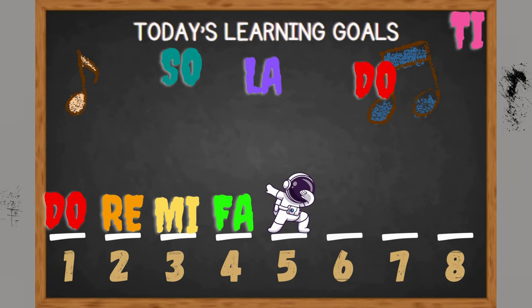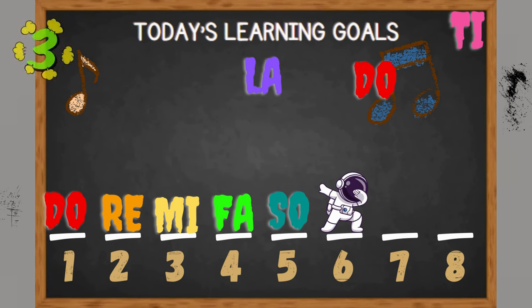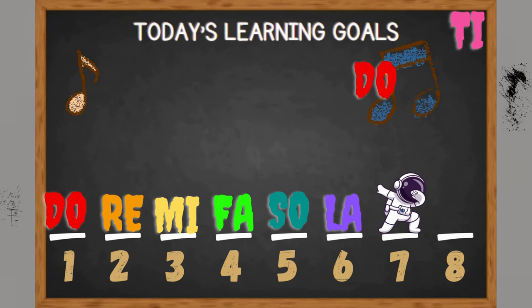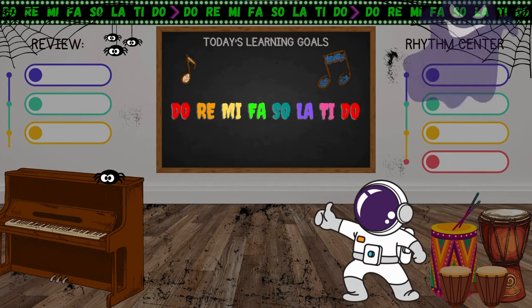Which goes next? So is the correct answer. Which goes next? La is the correct answer. Which goes next? Ti is the correct answer. Of course, Doe is last. Good job. You made the poltergeist go away.